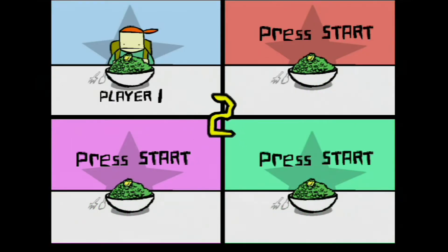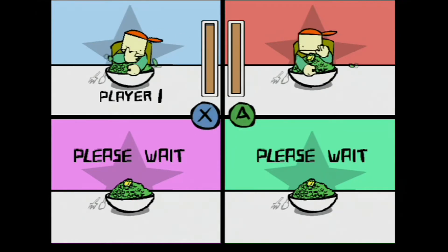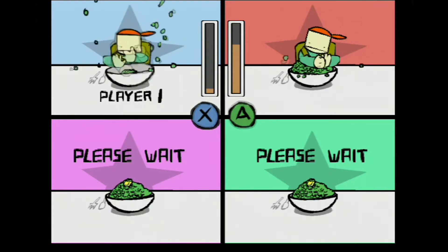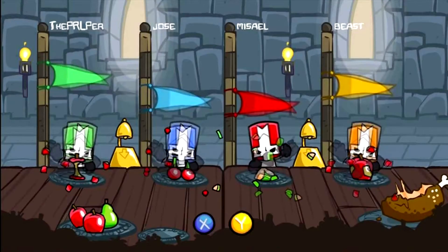For this version of Alien Hominid, an extra minigame was included called All You Can Eat, where you eat all you can to be the winner. This minigame not only eventually made it to the States on the Xbox 360 HD version, but was recreated as All You Can Quaff in the Behemoth's next game, Castle Crashers.